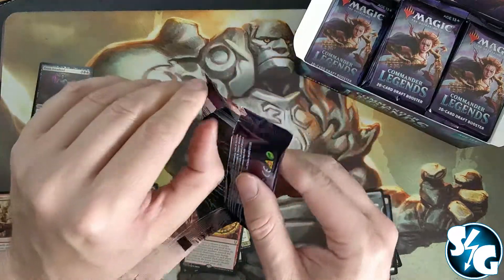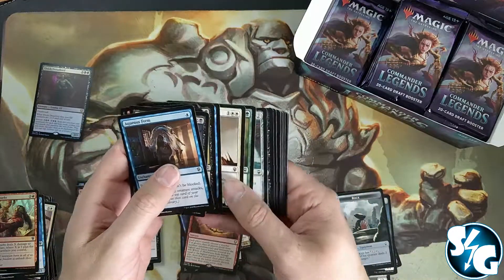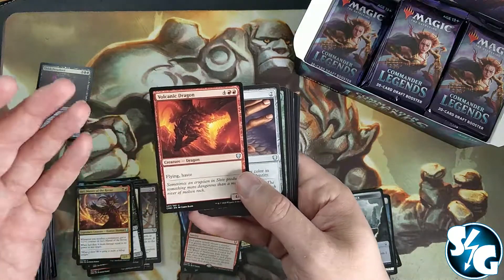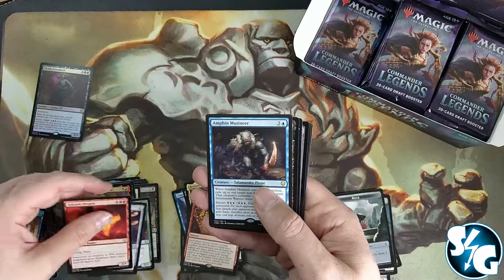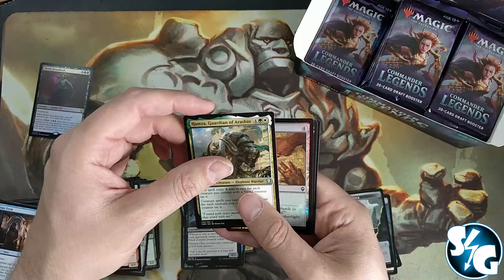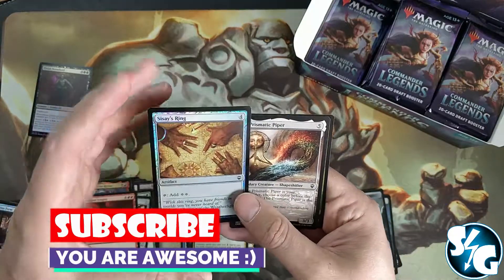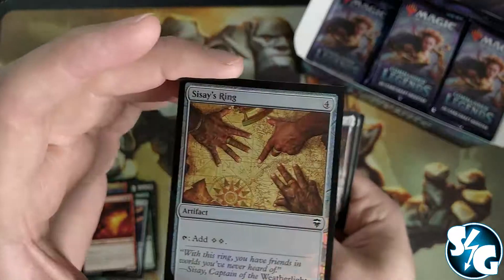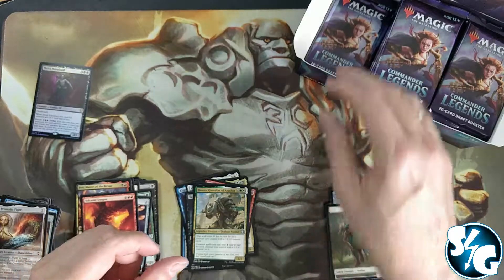I think the Forgotten Realms set is underappreciated. I really think so. But I also understand that people are rejecting the price increases from Wizards. Arcane Signet, Amphion, Mutineer, Torment the Desecrator, Hamza Guardian of Arashin, and Sisay's Ring — look at that foliage on the ring, really shiny, but it's a common. There's a Prismatic Piper again with a soldier token right behind it.